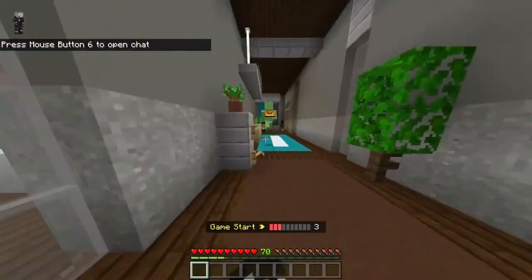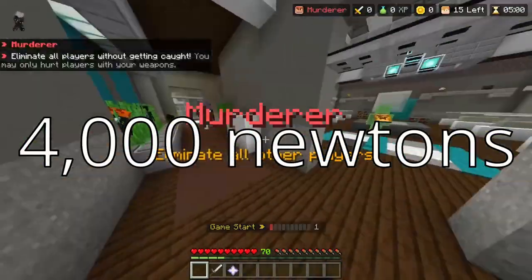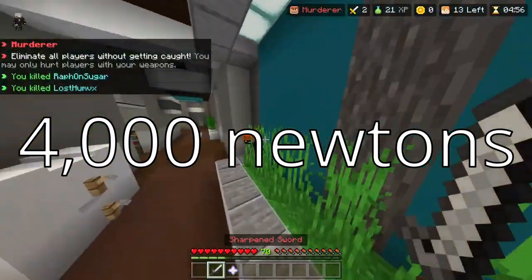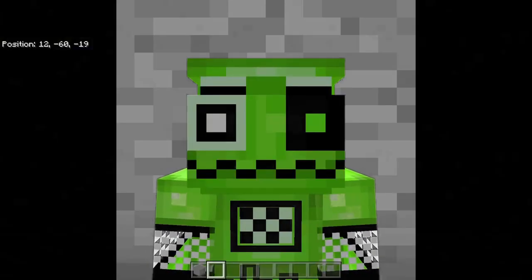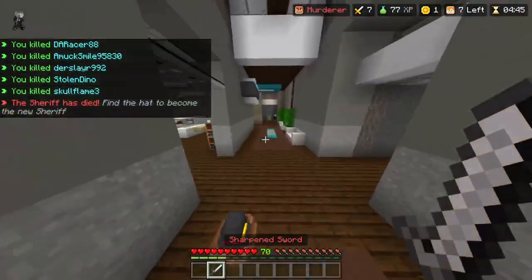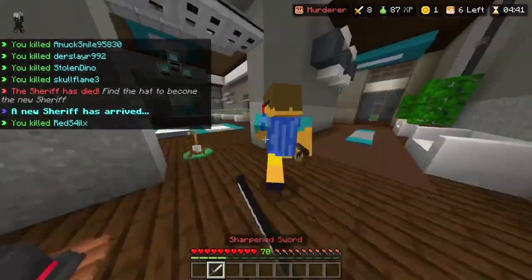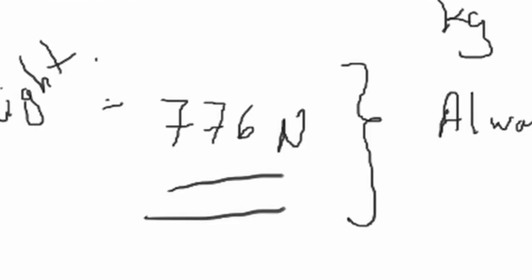But how much force would it take to break your leg, to be exact? You would need around 4,000 newtons of force to break your typical leg. So that's where our calculations begin. With my character being around 6 foot 6 inches, we can use the average mass of a 6-and-a-half foot tall man — being around 214 pounds, or 97 kilograms — and plug it into this equation, which gives us an all-time gravity force of 776 newtons.